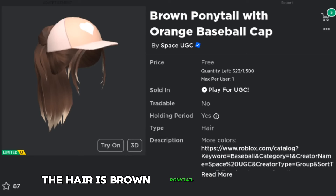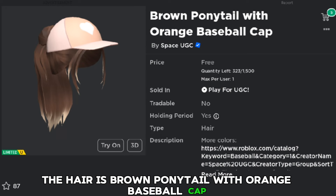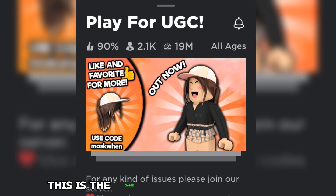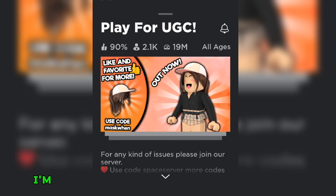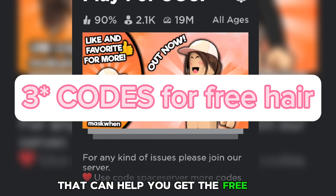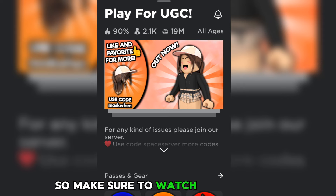The name of the hair is Brown Ponytail with Orange Baseball Cap. The hair looks really aesthetic and cute. This is the game that you want to go to. I'm gonna be showing you two codes later in this video that can help you get the free hair, so make sure to watch until the end.